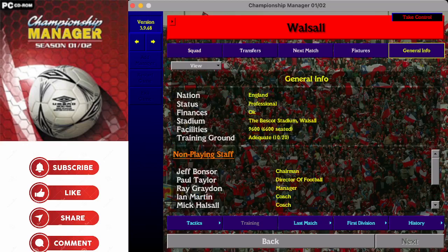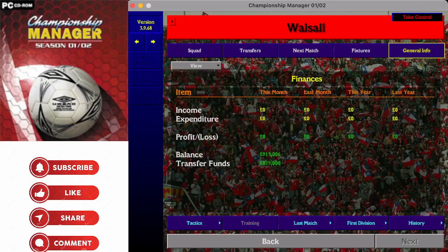Walsall - flying on the crest of a wave in the First Division here. The Bescot Stadium has a small capacity of 9,600 with only 6,600 seated. The training ground at 10 out of 20 is okay for a club the size of Walsall. Ray Graydon is in charge and will have just under a million pounds in the bank - 913,000 - with transfer funds of 875,000.